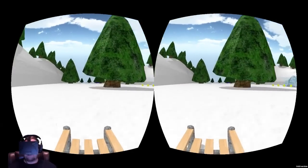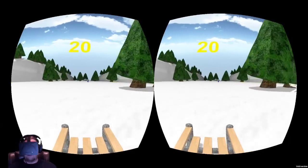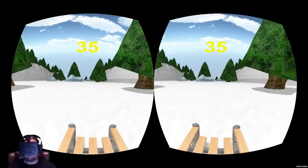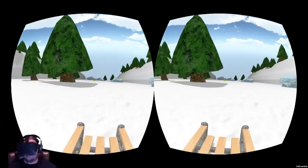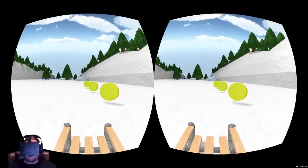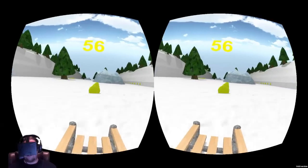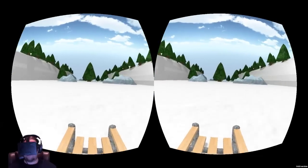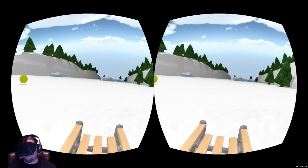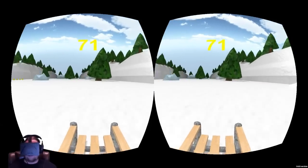These levels are randomly generated and go on forever. Blue coins give you two points each and yellow coins give you one. The more coins you collect, the faster you actually start moving, which is really cool. At about 100 coins you start moving really fast, and it becomes a real challenge. Since the levels are randomly generated, every time you play it is something different.